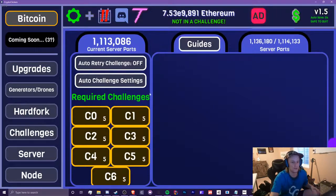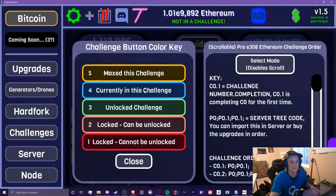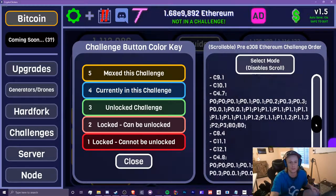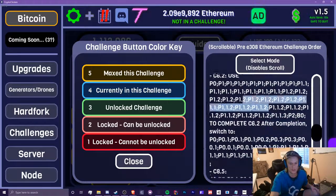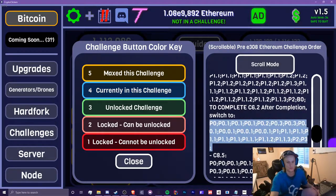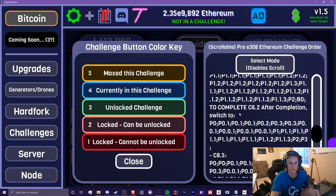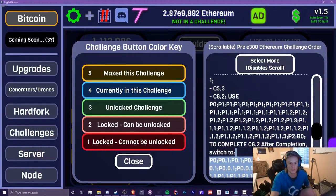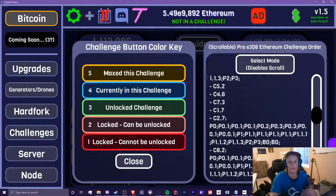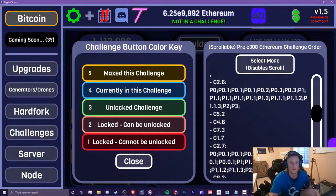Challenges — a few things new here. Let's start with the guides. I decided to add a scrollable challenge order list right here. You can try to select these, but you've got to turn off select mode and then select your server. So let's say I want to use this one for the server tree import for challenge 6.2. This tells me to use this one. You can see there are all these challenges you need to do before E308 Ethereum, and then you can take a break and start to do node.